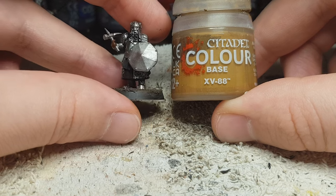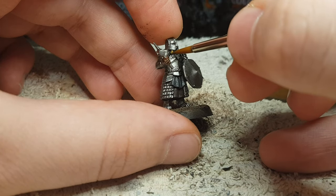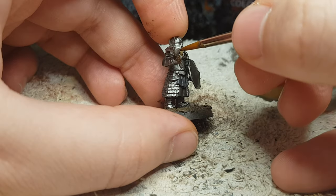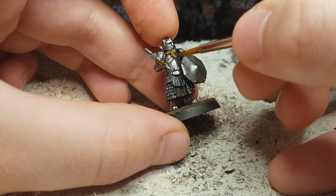XV-88 once again — this time I use it for his beard. I try to give variation: some I give grey beards, some dark brown, some even black, some light brown, blond even. But for this one I thought XV-88 is the color, and I really like it as a beard color as well.